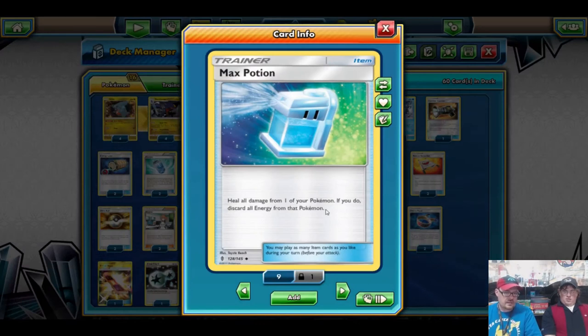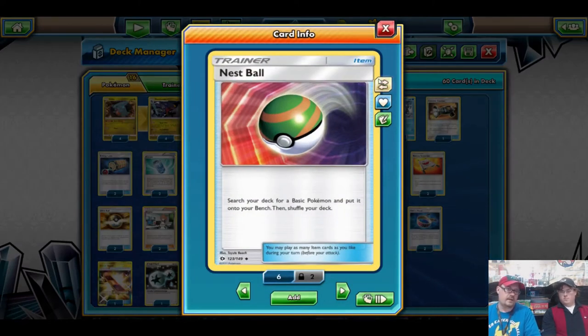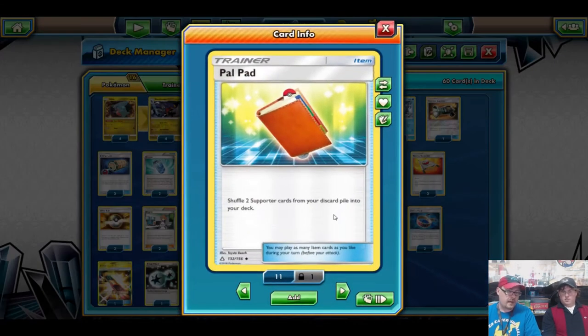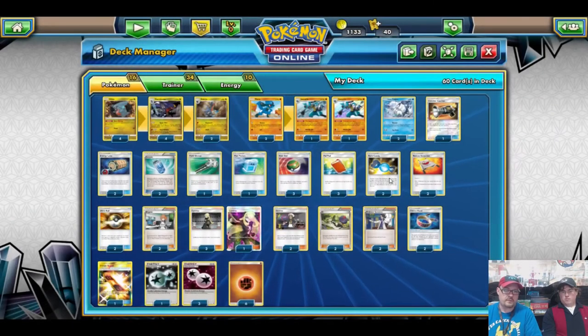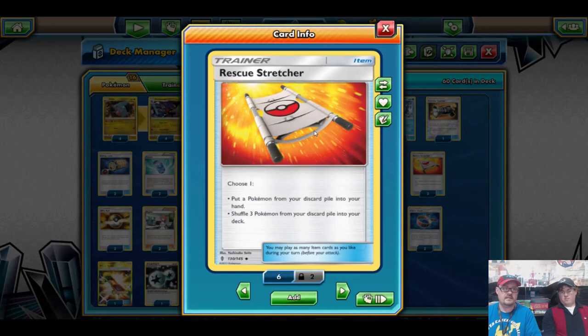We run one Max Potion. We could run two or three, but you do have to discard all energy from that Pokemon. We use it early to guarantee the knockout or when we have something on the bench, giving us at least one more turn of survivability. We run three Nest Ball to get Gibles and Riolus out as soon as we can. We run three Pal Pad because we are using the Cynthia Supporter over and over again. If you miss a Cynthia, you're not hitting hard enough. The Pal Pad puts two Cynthias back into the deck that we can grab with Lucario and continue swinging for 200. Two Rare Candies so we can evolve the Garchomps as soon as possible.